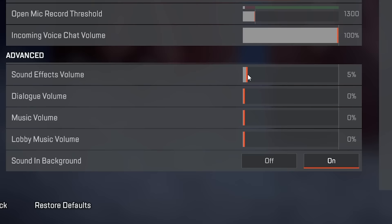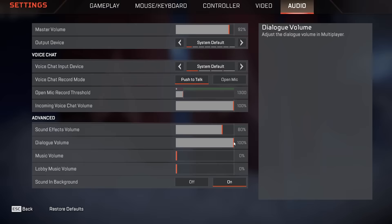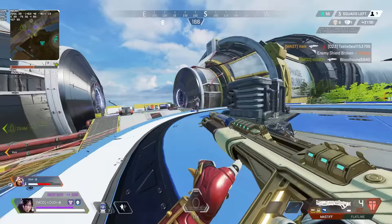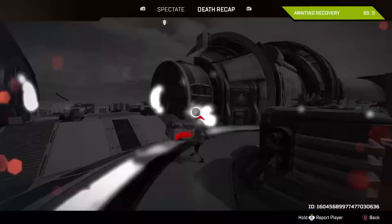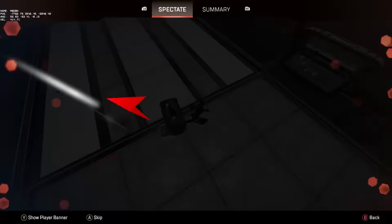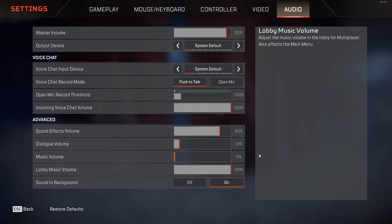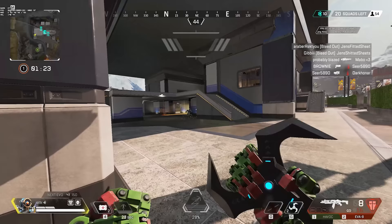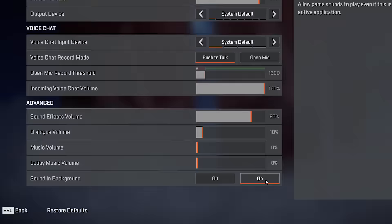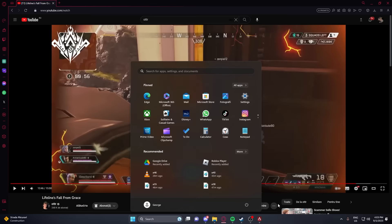Going down into advanced, I recommend keeping sound effects volume and dialogue volume at 100. But if you are tired of hearing legends talk all the time, you could turn the dialogue volume off, but you will miss some crucial voice lines and it may hurt your game sense, so I don't recommend it. As for the music volume, I also recommend turning this one off to avoid adding unnecessary audio which could block audio cues. I personally turn the lobby music volume and the normal music volume off because after over 10,000 hours, I've heard it all already. Sound in background is also a personal preference, but I keep it on so I know if something happens if I tap down to reply to comments on my videos.